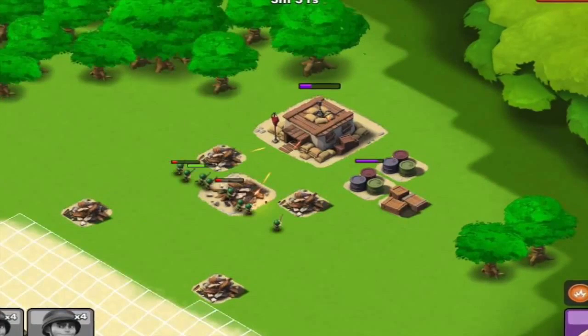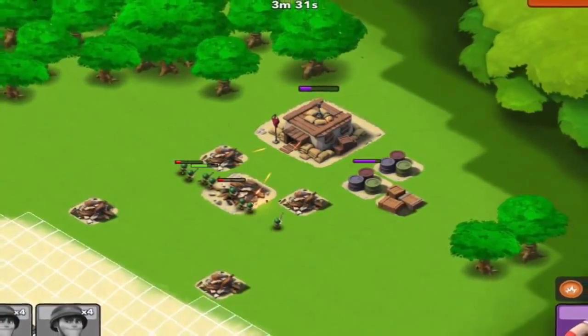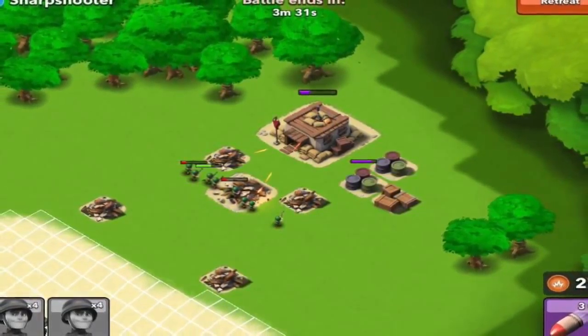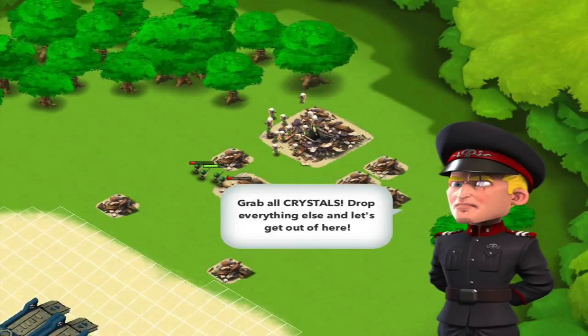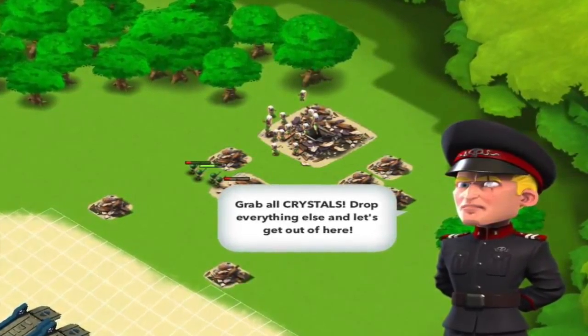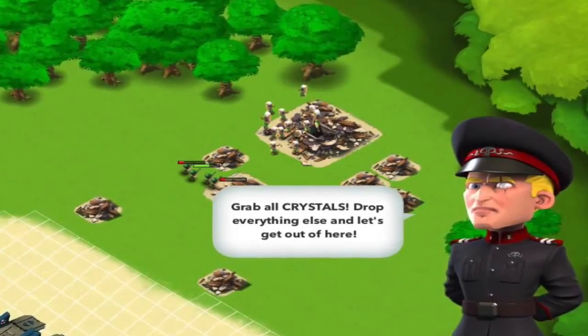I think they definitely need to improve the graphics. But then it's the first day of a beta so you've got to give them some slack. So the attacking troops attack the base and then you pick up the resources. You pick up the resources and of course you have to transfer those resources back to base.